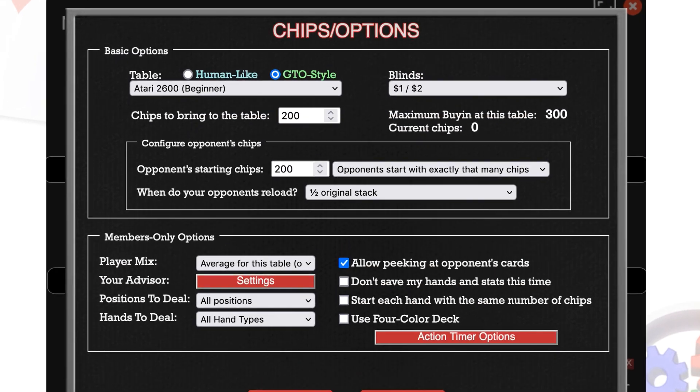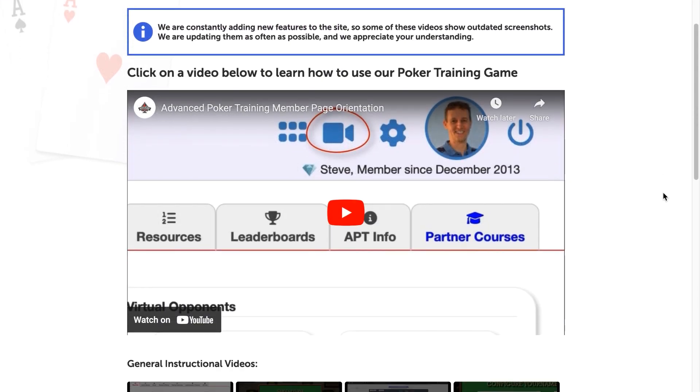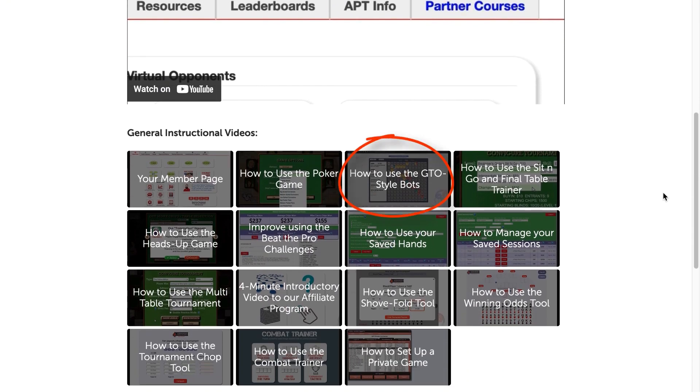The first option at the top of the screen is probably the most important of all. You can select between our human-like virtual opponents — these bots play very much like the real opponents you'll face at your local card room, at a home game, or online. Over here we have our GTO-style opponents, which play a more mathematical strategy and give you advice much like you would get out of a solver. There's a whole other video that shows you how to get the most out of the GTO-style opponents if you choose to play against those.